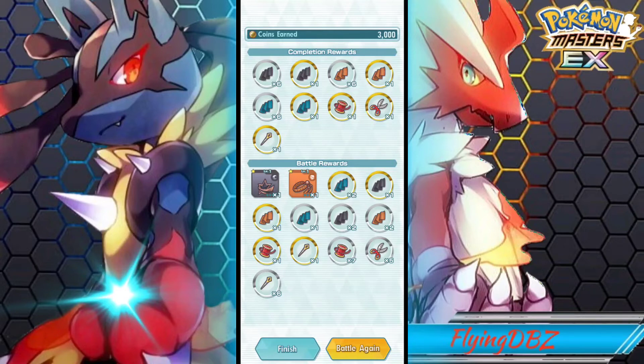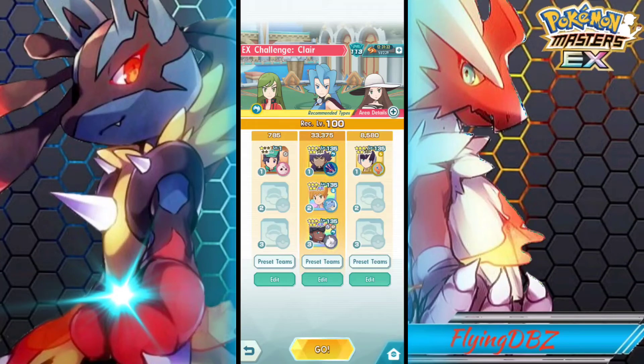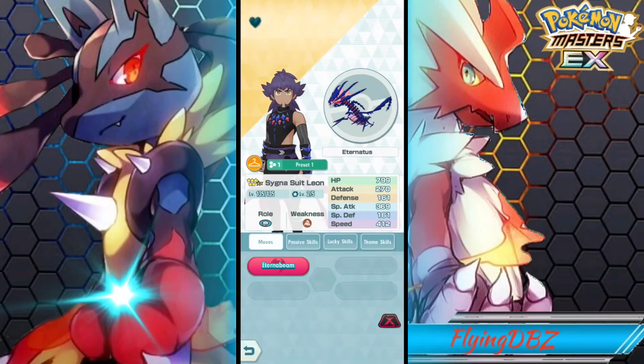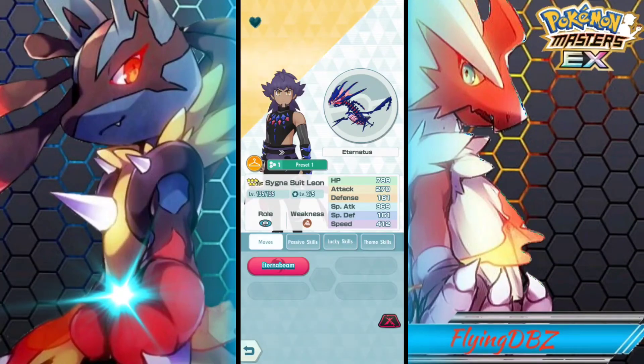Overall, Leon is a very good striker who can definitely hit hard. It does suck that he has a basic sync move, but we have the max move. It also sucks that the multipliers don't take effect with the max move, but on the grid he has a power-up for Eterna Beam — plus 100 base power — so the total base power is 500 minimum. Every sync move level increase also increases the max move's base power; at 5 out of 5 it would be 450, plus the grid power-up brings it to 550.